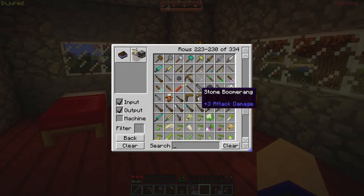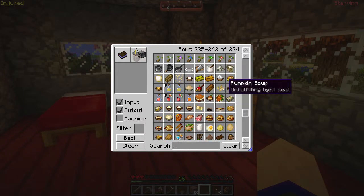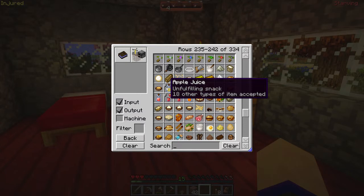There's guns? Boomerangs? Cannons? Crossbows? That's pretty cool. And here are the foods. Unfulfilling snacks?